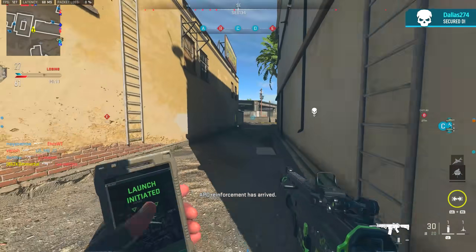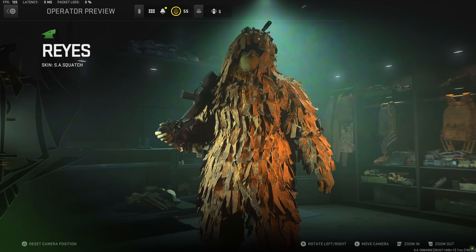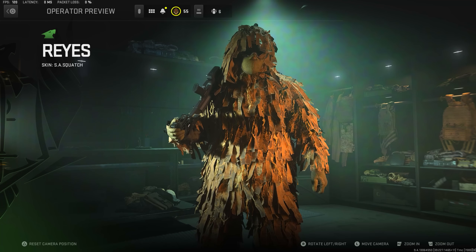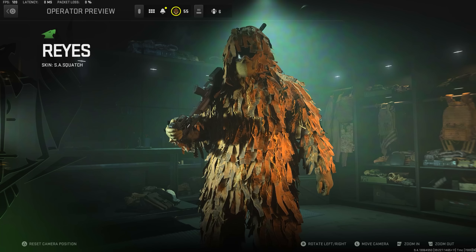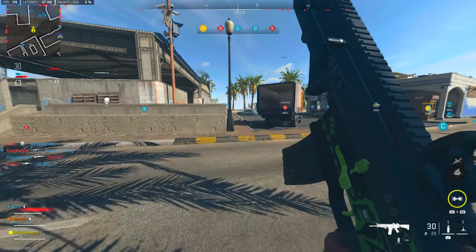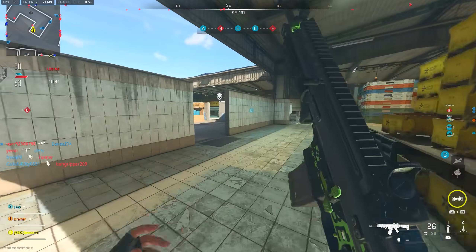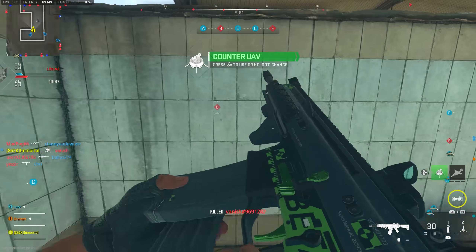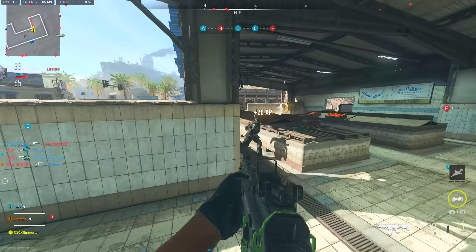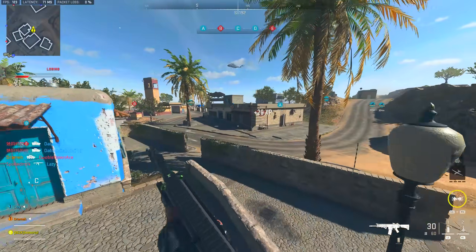Next we have another bundle that I think is hilariously awesome — the Jack Link's bundle. With select Jack Link's beef jerky products you get bonus in-game content including a calling card, emblem, double XP, and the Sasquatch operator skin. It's like a ghillie suit that looks like Bigfoot. Because this is limited in quantity and the MW2-marketed Jack Link's bundles will eventually stop, this operator skin won't be widely available, making it one of the rarer items in game.